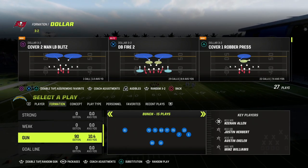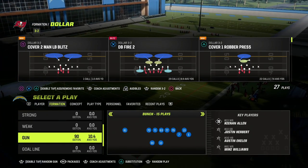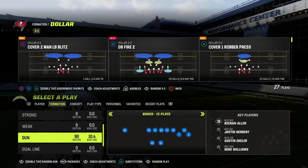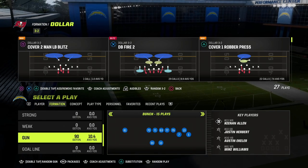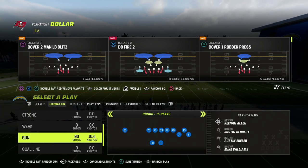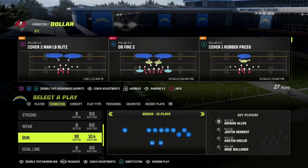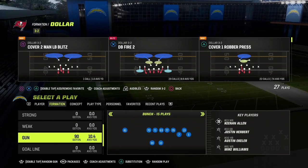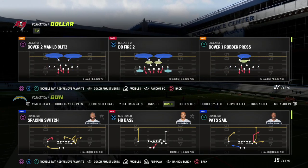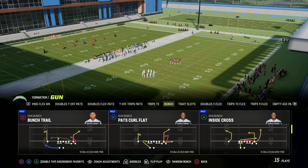In this video I'm going to be sharing one of the best money plays out of the gun bunch offense in Madden 23. If you're new to the channel, make sure you hit that subscribe button below. Also, if you want to get my full gun bunch offensive ebook, make sure you join my Patreon — that's where you can get access to all of my Madden 23 offensive and defensive ebooks, with over nine offenses and defenses available. In this tip we're going to be using the New England Patriots playbook, however our gun bunch offensive ebook is out of the Steelers playbook.